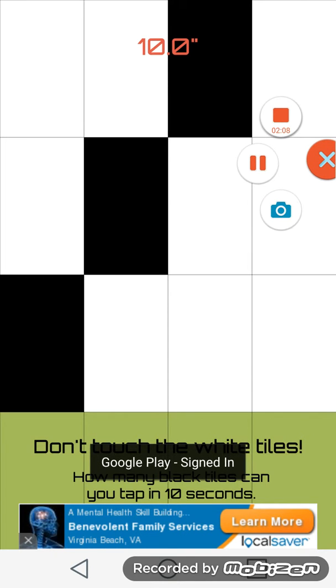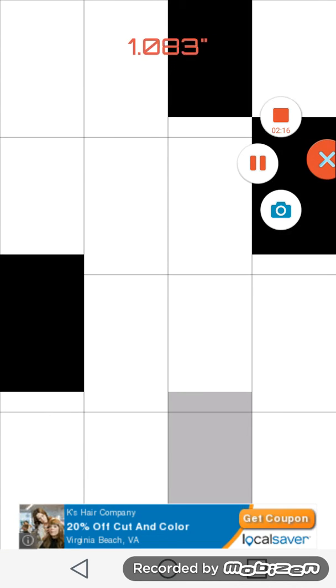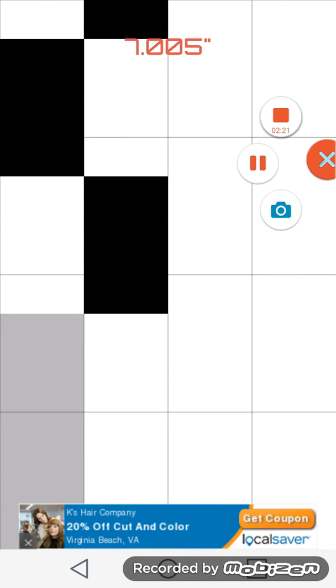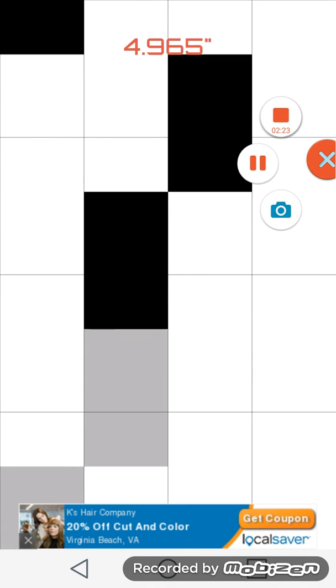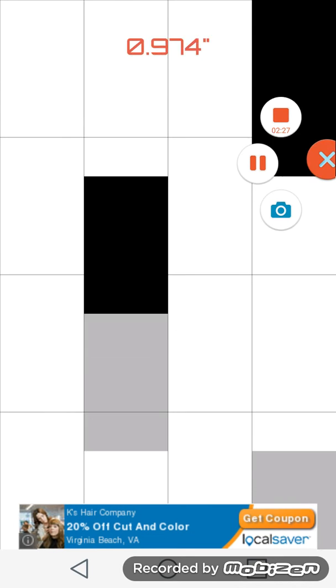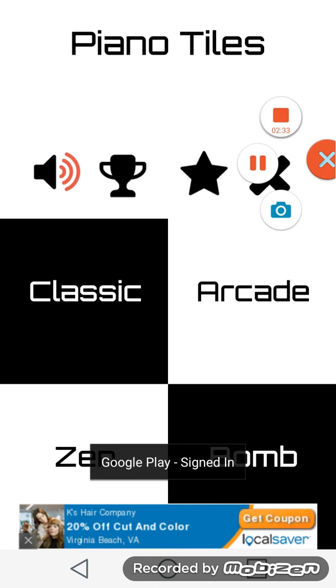Let's try it out. I believe that you don't touch the white tiles. How many black tiles can you tap in 10 seconds? I got this. Well, that's zen mode — I don't really like that mode a lot.